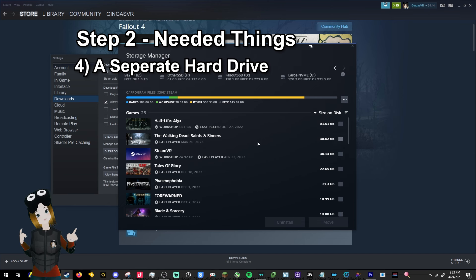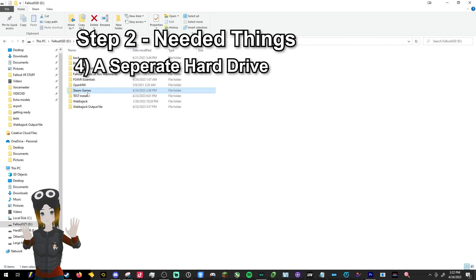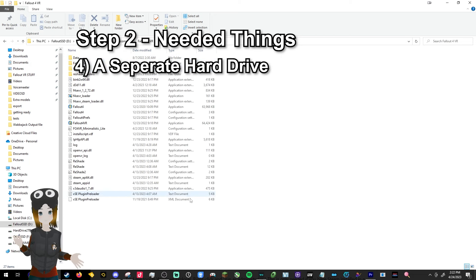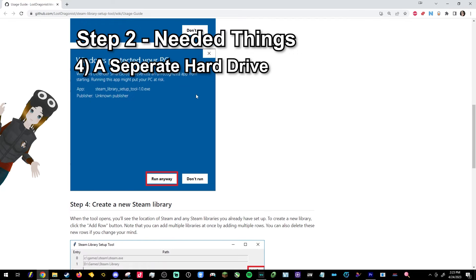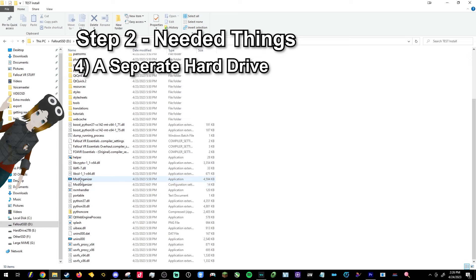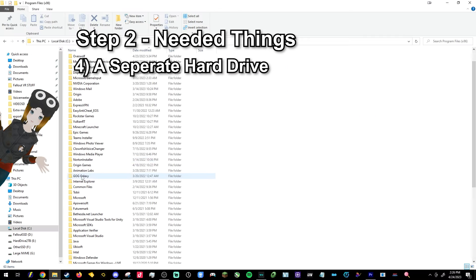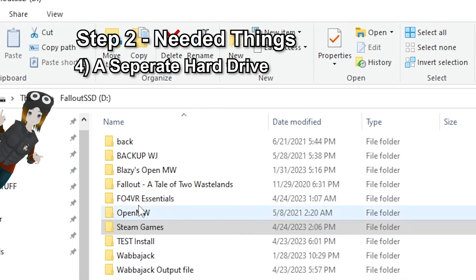You will need to have a separate hard drive where you can install Steam games, preferably an SSD or NVMe. Or you will need to set up another folder on your hard drive that isn't in Program Files where you can install the game. If you have another hard drive, you can just go to Steam and click Add Steam Folder and it'll do it automatically. If you do not have a separate hard drive, there is a more complicated setup — there is a tool linked in the description. The reason for this is Mod Organizer cannot access files located in the Program Files or Program Files x86 folder, which is where Steam is usually located by default. Fallout VR needs to be installed outside of Program Files.